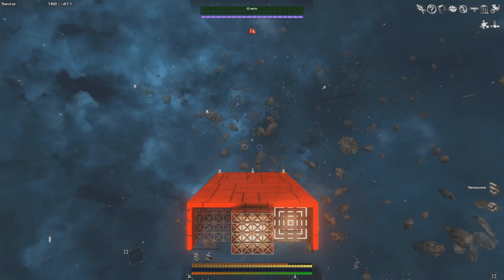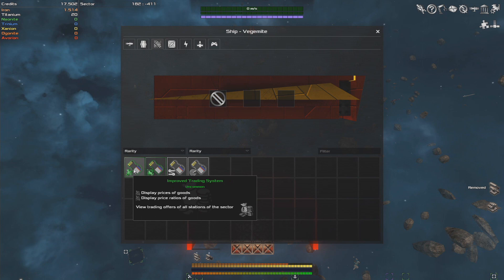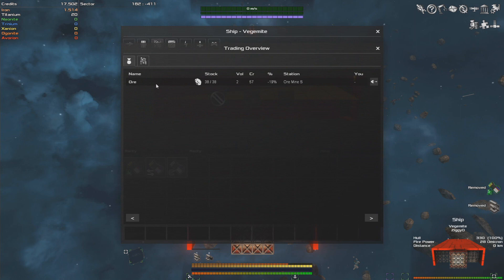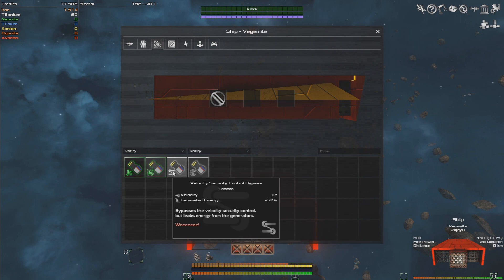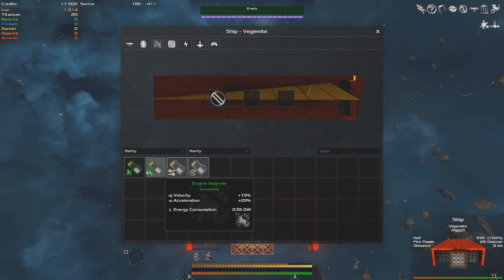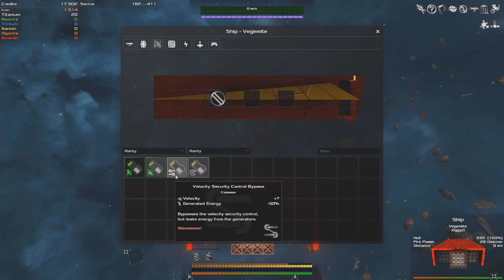More excitingly, we actually found some ship systems. Going to the systems menu, we found a trading system which lets us start trading to make money — it displays trade information for the sector. We also got an engine upgrade, a velocity security control bypass which uncaps your speed, and a minor radar upgrade. For the most part you want to keep most of these. Things like the velocity security control bypass that you're not likely to use are fine to sell.